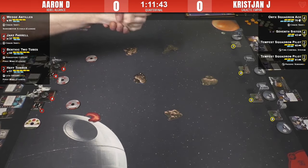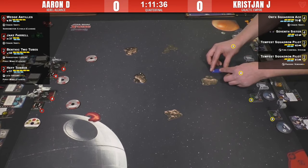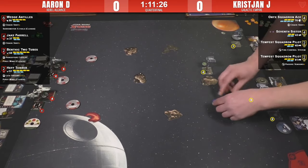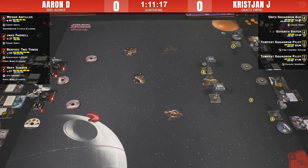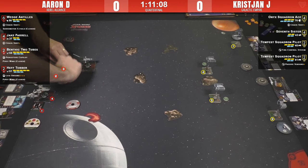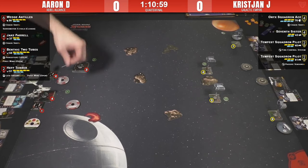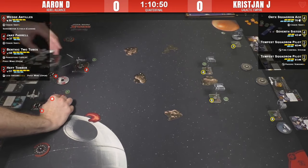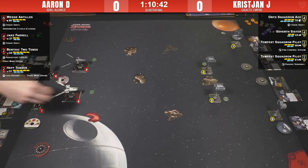Christian likes that big wide net giving him tons of options. Aaron has set his stuff up to cover the middle of the board — it almost looks like they're ready for a joust through the field. Aaron looks to be going for a staggered approach: let the U-Wings take the first hits, then bring in Wedge and Jake to support each other. Lead with the linebackers; the U-Wings soak damage while Wedge and Jake chase the Defender — the highest value ship in Christian's list and one of the hardest to kill. If anyone can do it, it's Wedge.